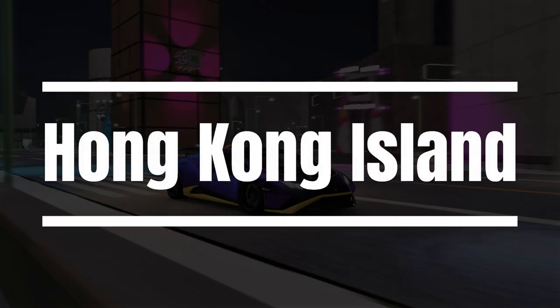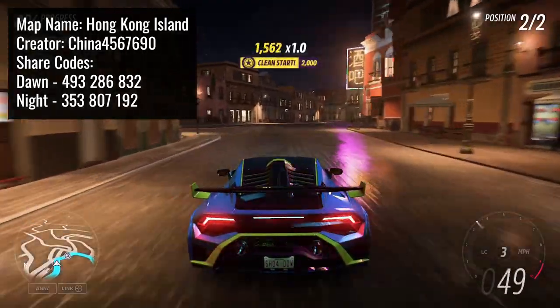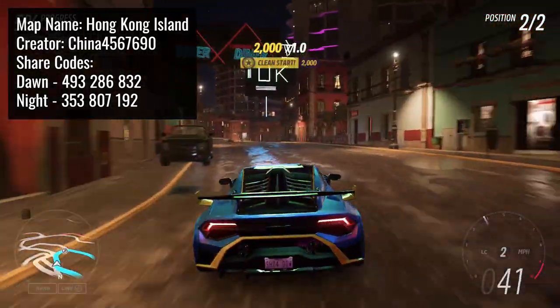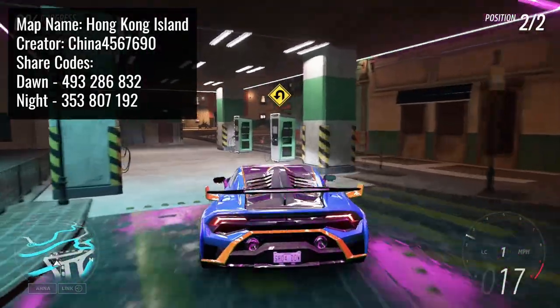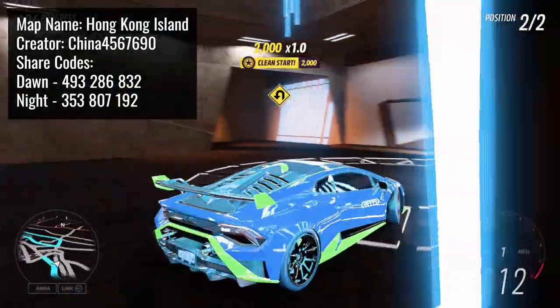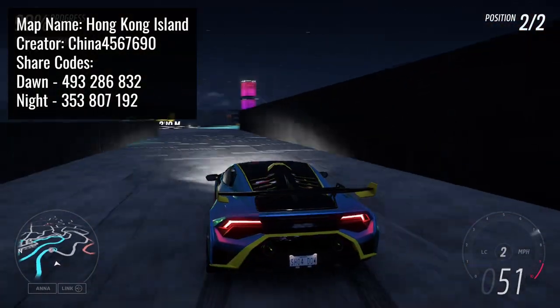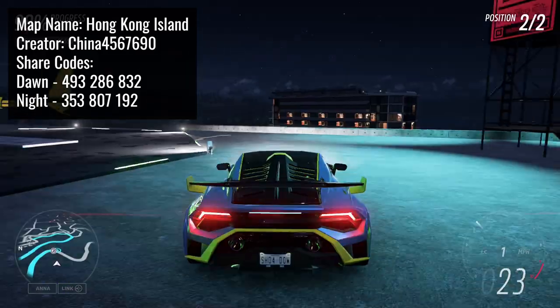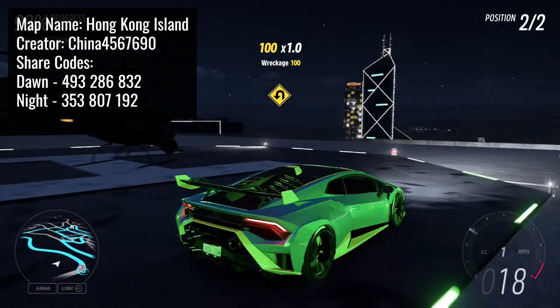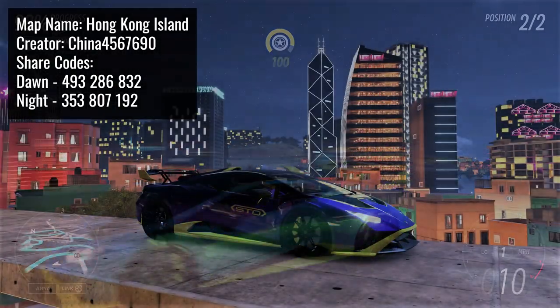Next up we have Hong Kong Island made by China4567690. Based off the gamertag of the creator, we know there must be at least 4,567,689 other people who got there first with the name China. But jokes aside, this is a really cool map which has petrol stations, car parks, showrooms, helipads and a lot more. This map is very cleverly built because it utilises the already existing structures of the city of Guanajuato, but with the use of props it completely transforms it and makes it look so cool. There are so many brilliant places for taking photos in this map, and also the size of this city sets it apart from a lot of other city maps because it's so big.